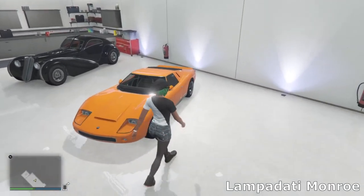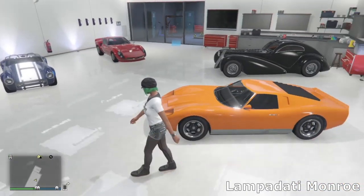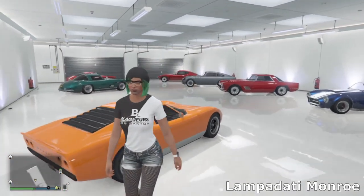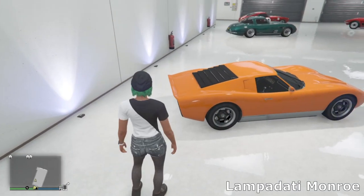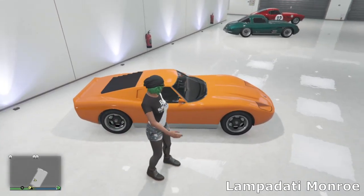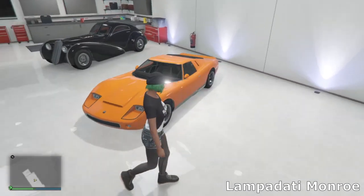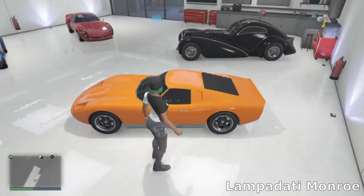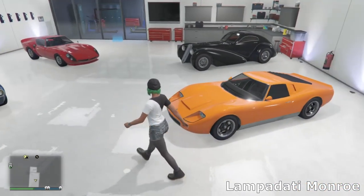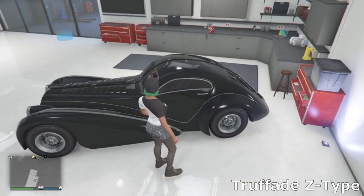Back over on this side we've got the Lampadati Monroe, based on the Lamborghini Miura in real life — a really cool car. There's pretty much no customization on this car but I like how it looks, so I've just painted it orange and kept it stock. Obviously I've upgraded the engine and stuff, but the wheels are just the stock wheels and I think it looks really nice.